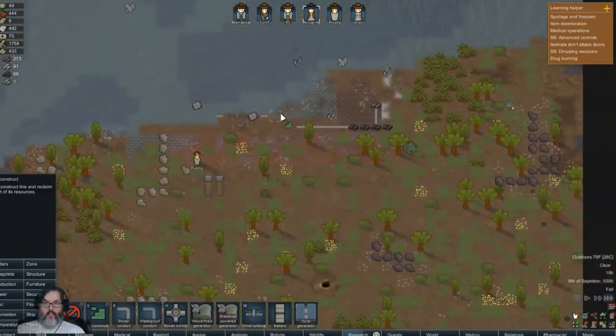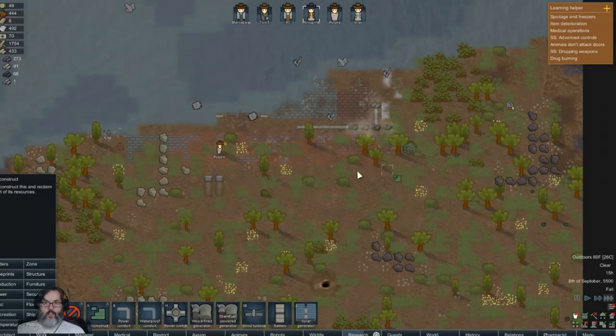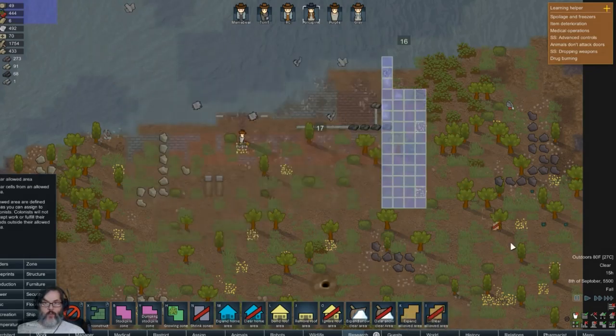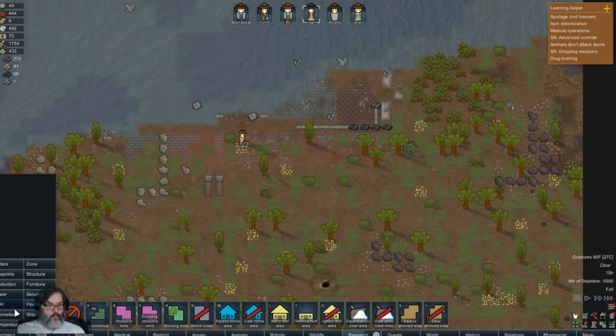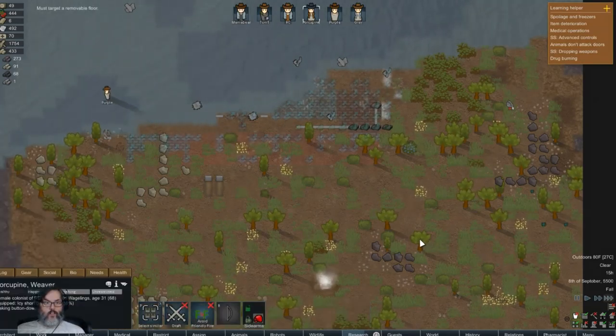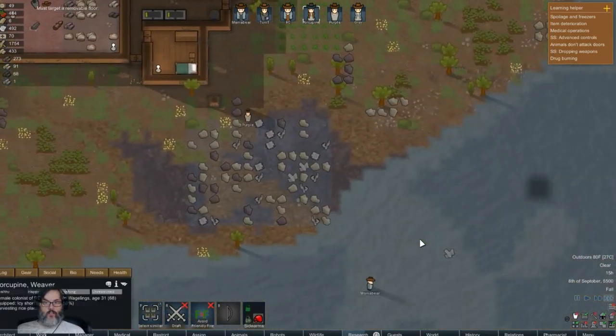Maintenance training - bummer. All right, architect power - let's deconstruct that, deconstruct that. Clear home area - yeah, this does not need to be home. And then floors - we can remove flooring here and there.